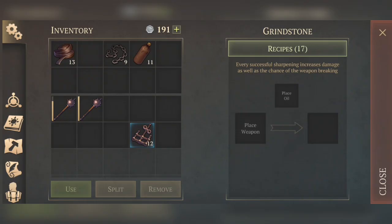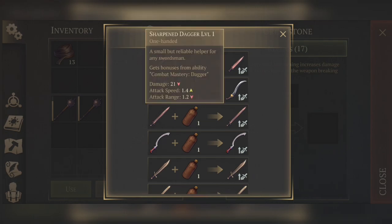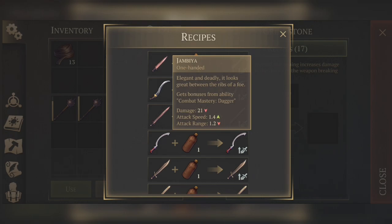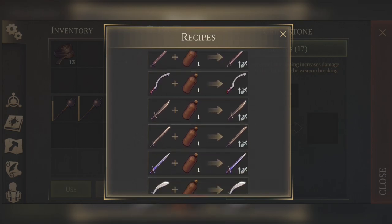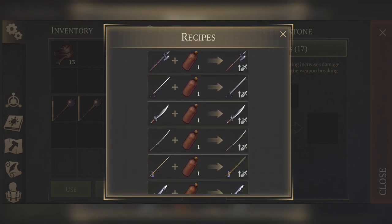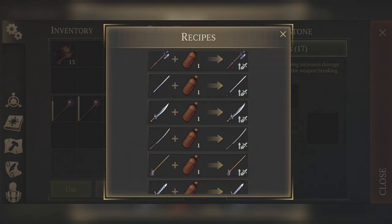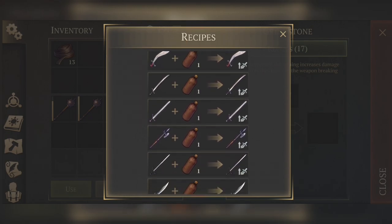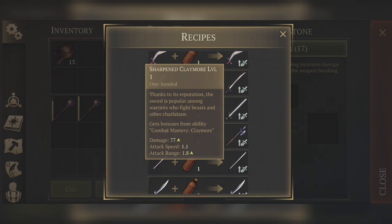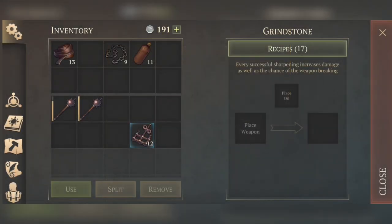Okay, how does it work? 17 recipes. So with a dagger we put one oil — we will get 19 damage, 21 damage. With jambia we will get 23 damage. We don't have rich ward. We do have katana one, small swords, sword breaker, assassin — shown as per dawn. Okay.